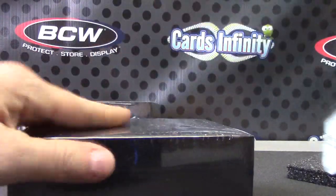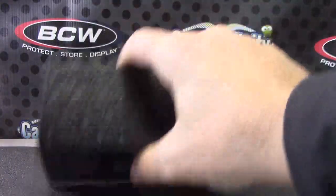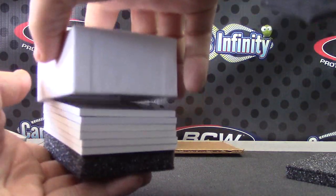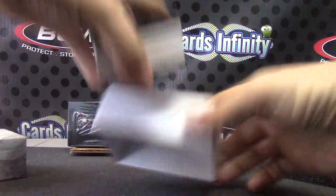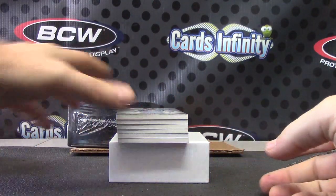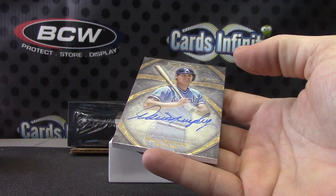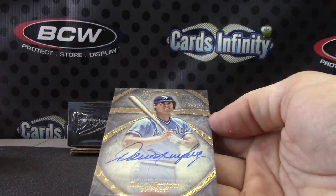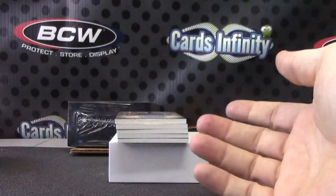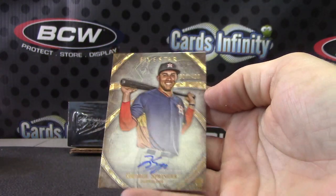Round number three. Backwards again. Dale Murphy — pulled that one earlier, I can't remember if it was in this break or not. Must have been in the last box of the last case — 299 Dale Murphy. George Springer, 499.